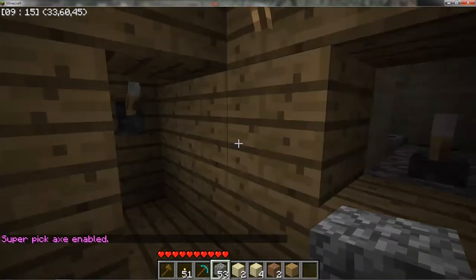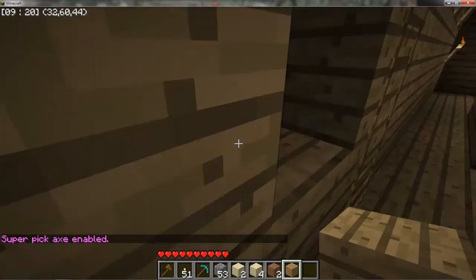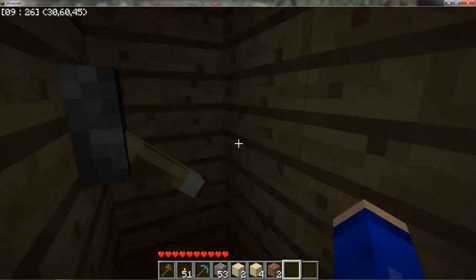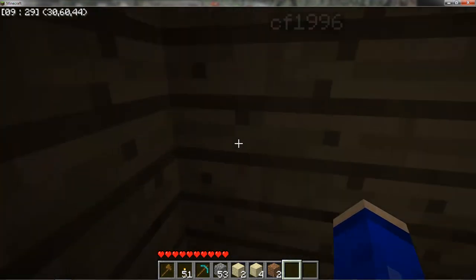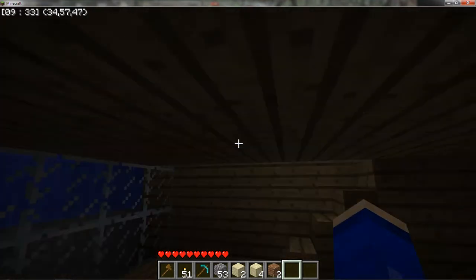The normal people can't see it, so what I'm gonna do — turn super pickaxe on, I'm lazy. Hit that, boom, it opens up. You guys are wondering how you do that — just sticky pistons on the other side of the wall. Come down here, secret storage room, all secret storage.